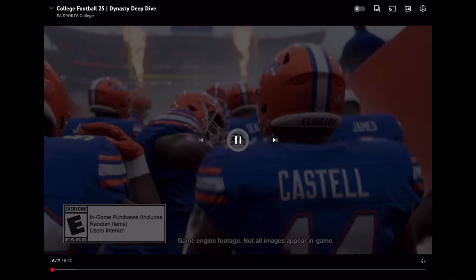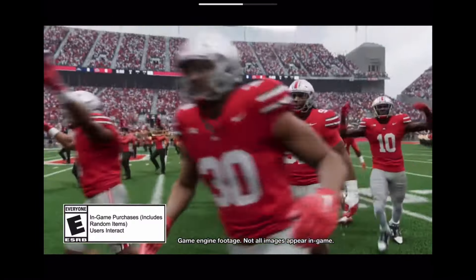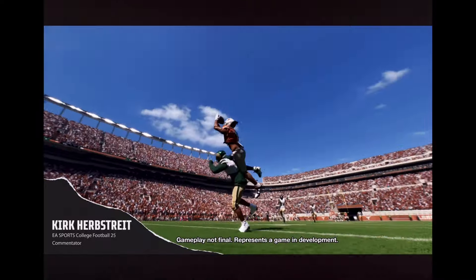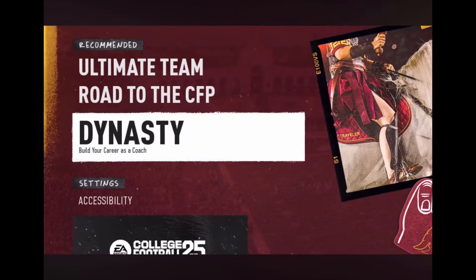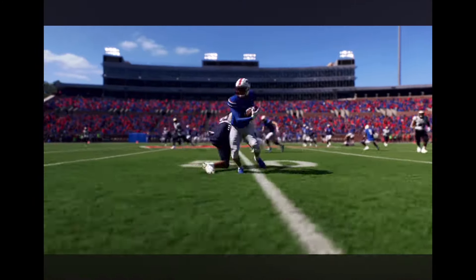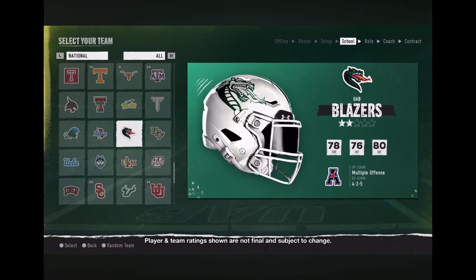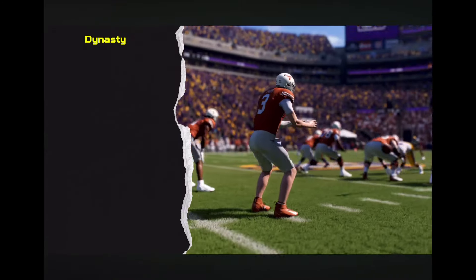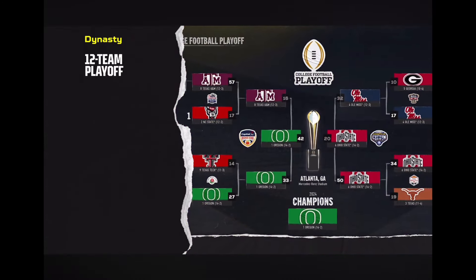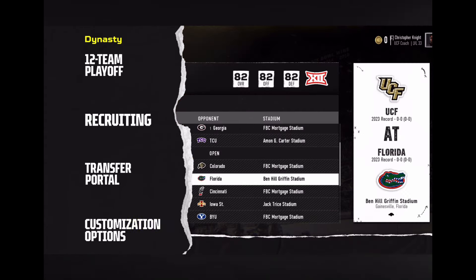Hey everyone, Kirk Herbstreit here with EA Sports College Football 25. Back for another deep dive — this time we're talking about everyone's favorite mode: dynasty. Online dynasty in College Football 25 can accommodate up to 32 teams, and you can play with friends for up to 30 seasons. Today we'll take a closer look at the new 12-team College Football Playoff, recruiting, the transfer portal, and a ton of customization options.